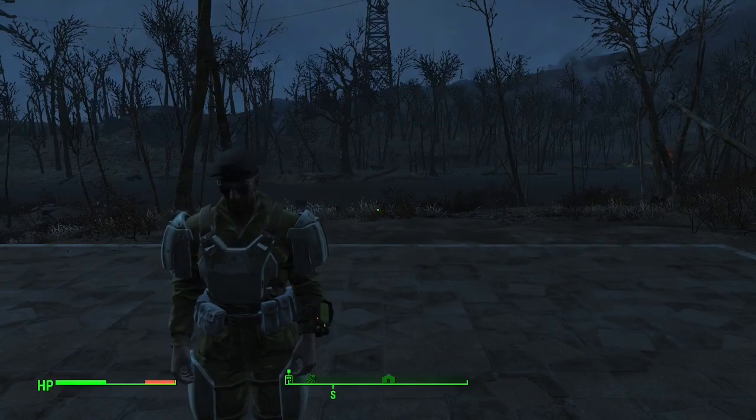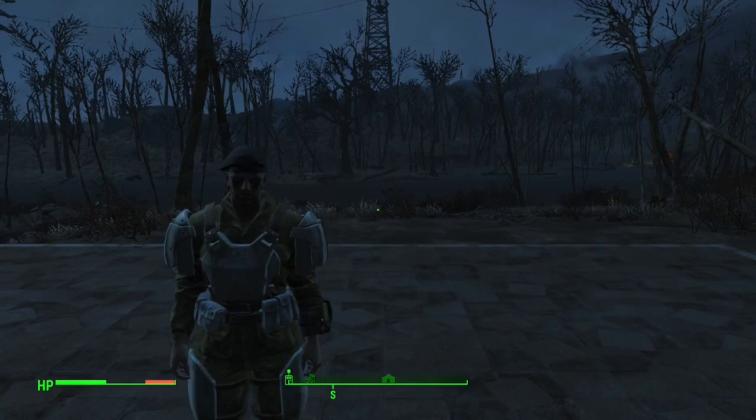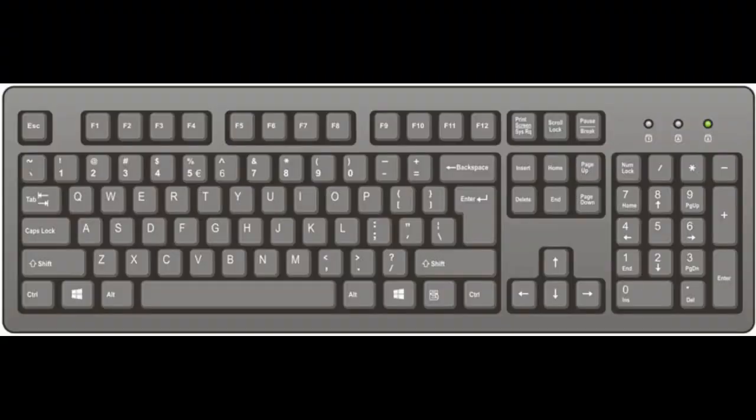Hey, what is up ladies and gentlemen, it is Nate and today I'm going to be showing you some of the different console commands in Fallout 4. Before we get started, if you guys have never used the console command window, you're going to press the tilde key, which is in the top left corner of your keyboard, and that will bring up the console command window.